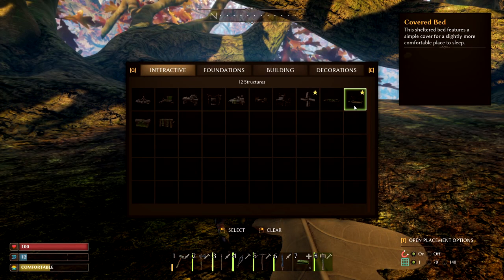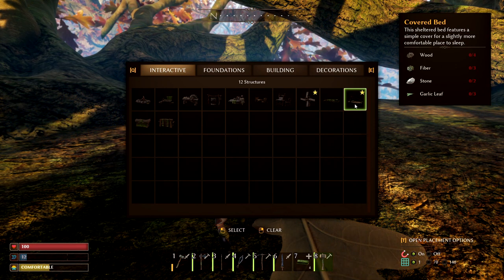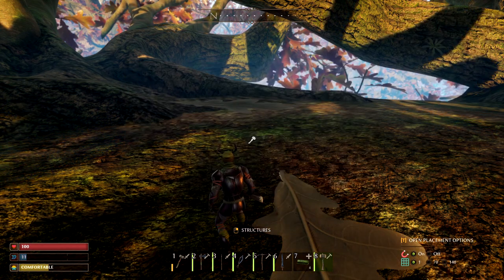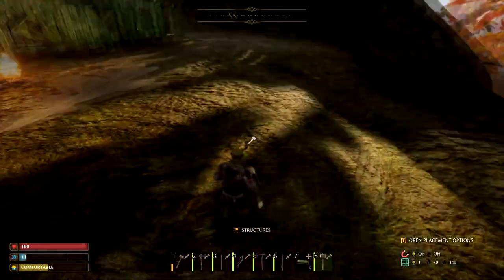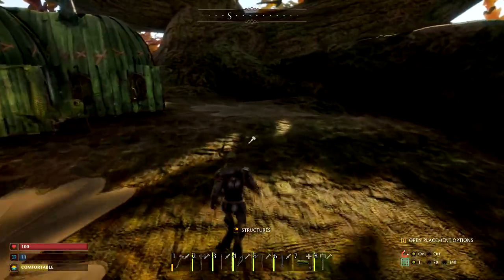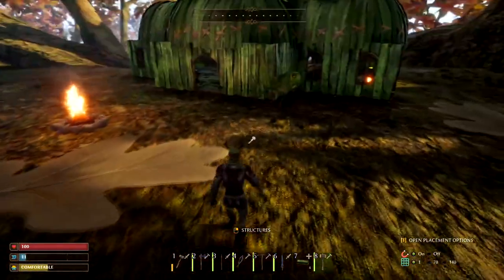Another tip is the covered bed. You're going to get caught out in the rain and big storms sometimes, so you should always have the materials to build one. It lets you sleep through a storm — just plop it down anywhere and go to bed. Very useful; I get caught in storms all the time.